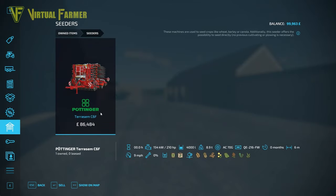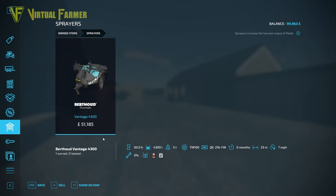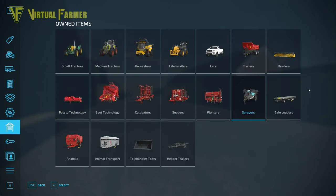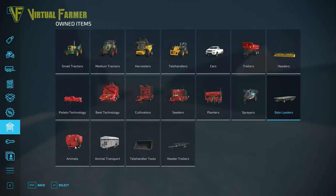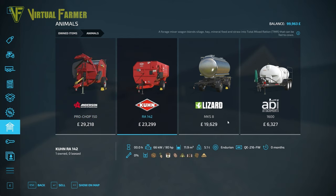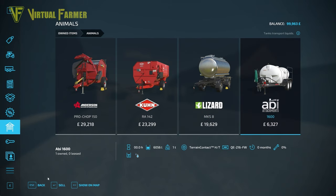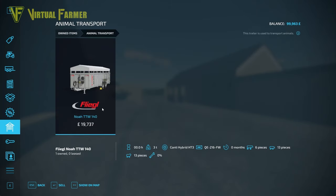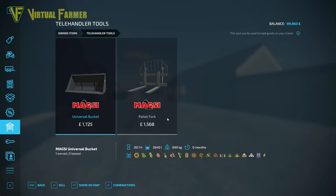Under seeders we've got a Pöttinger Terrasem C6F. Under planters an Agri-Masz Falcon 3. Under sprayers a Berthold Vantage 4300. Bail loaders include a Farm Tech VPW 1800 blackbed trailer. For animals there's an Anderson Pro Chop 150, a Kverneland RA 142 feed mixer, a Lizard MKS 8 tanker trailer, and an Abbey 1600 water trailer. Animal transport is a Fliegl Noah TTW 140. Telehandler tools include a Magsi universal bucket and pallet fork.